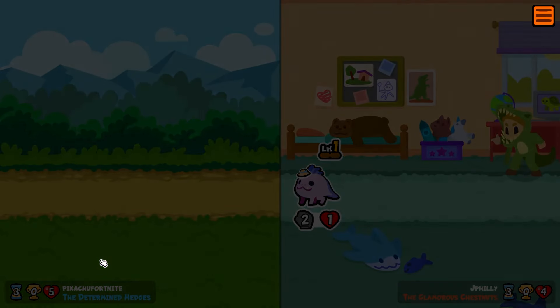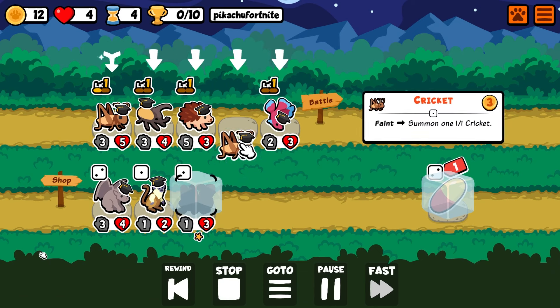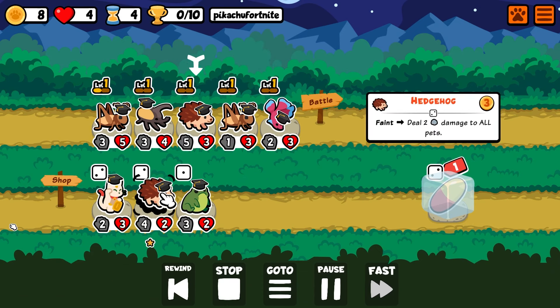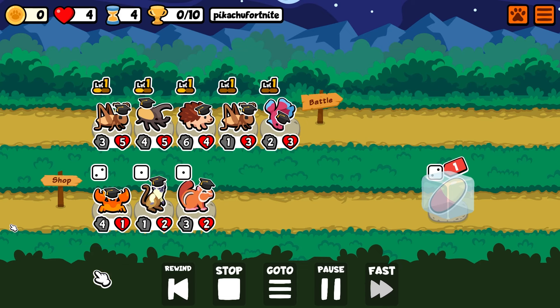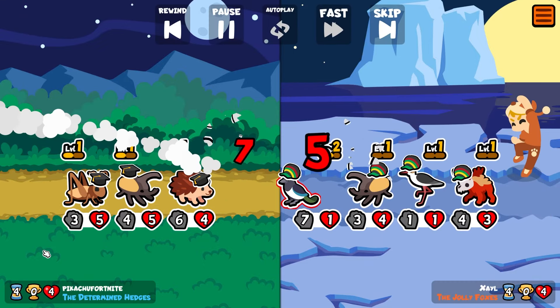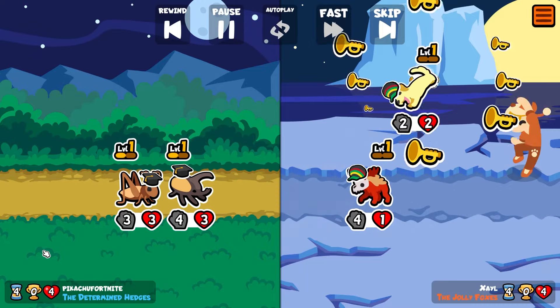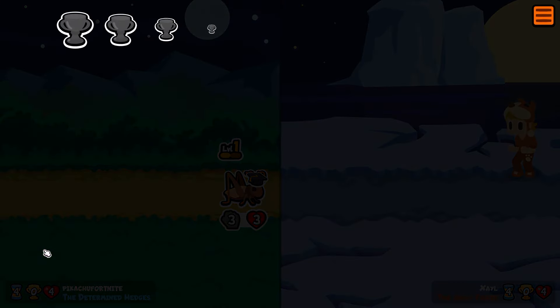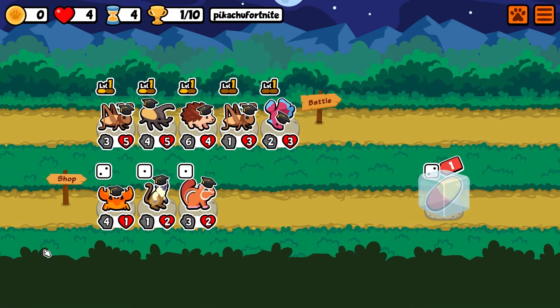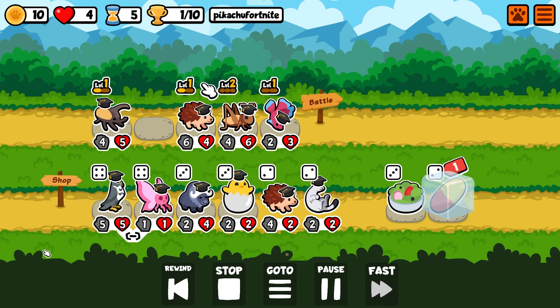The Hedgehog is gonna put in work for us here, and I do think we lose actually because our Cricket is only level one so we can't trade there — but had a lot of fun in this weekly pack. There are a lot of great targets for the Falcon to steal: Phoenix, Turtle, Wolf, and Nurakabe. When I went for this line, Nurakabe was the one I was thinking would be really cool to steal, and fortunately there are like three games where I steal a Nurakabe.